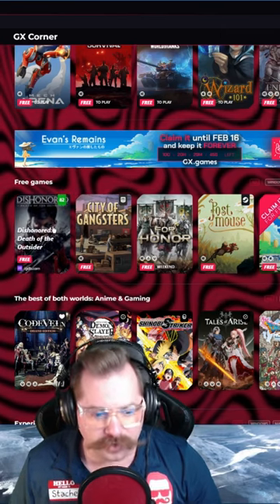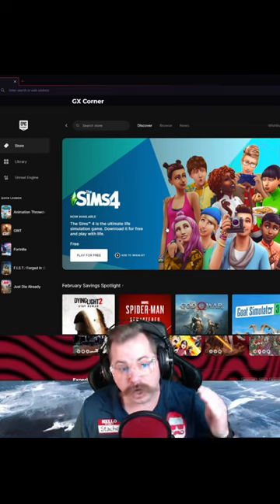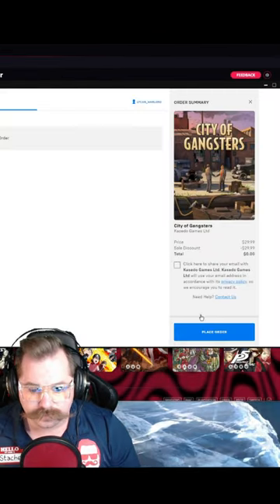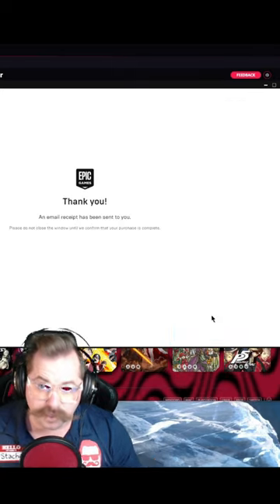So let's go ahead and check out the Epic Games app. Scroll down to free games and click. Then you click Get, click Place Order, and the game's yours.